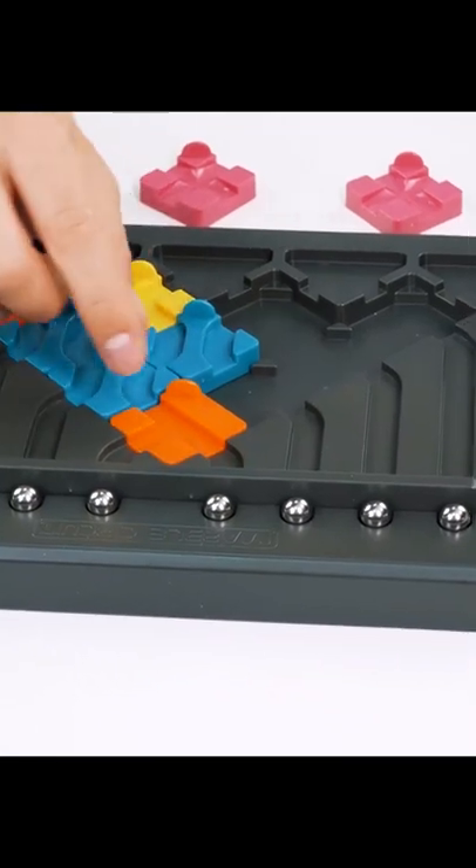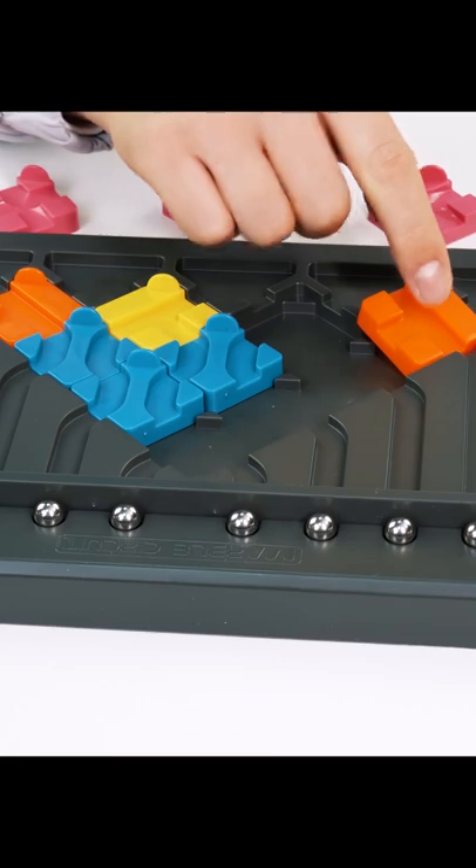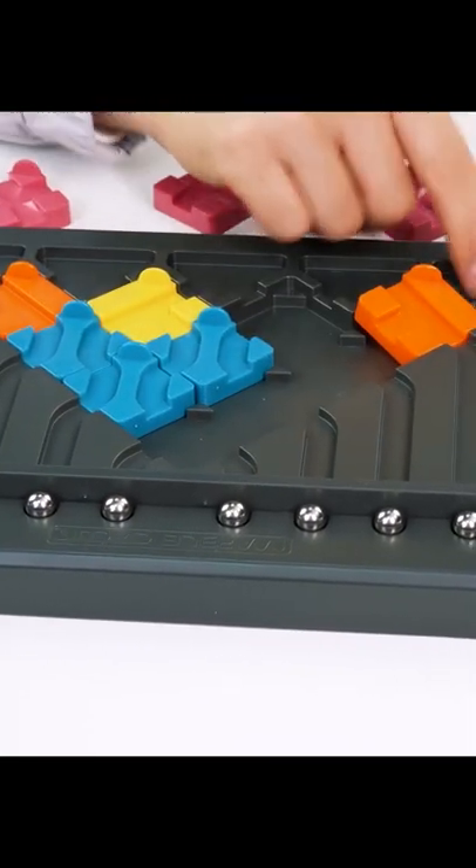Difficult? Unclear? Okay, let's try again. Look, wherever I put the orange element, it blocks the movement of the central ball, which is rolling where we don't need to.